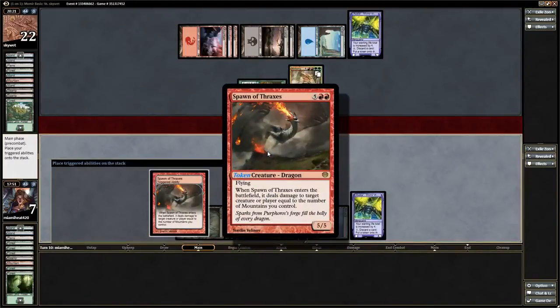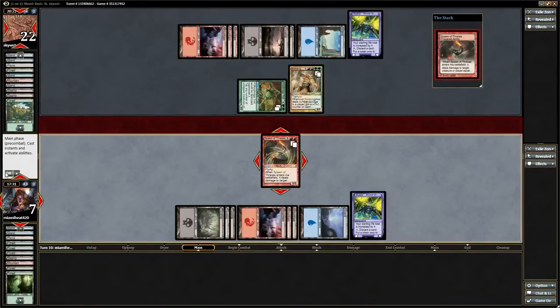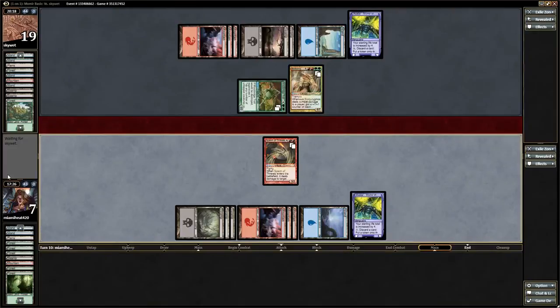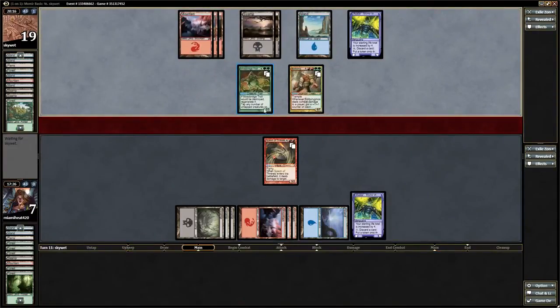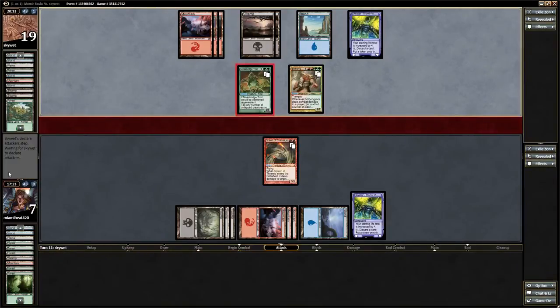Spawn of Thaxes. When Spawn of Thaxes enters the battlefield, it deals damage to target creature or player equal to the number of mountains I control. I might as well just face him, right? Because I can't attack. I only had a couple more mountains. So I go to one next turn, and I need to hit something good here.